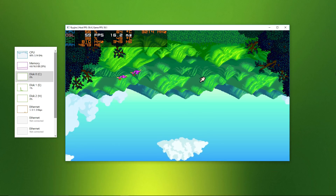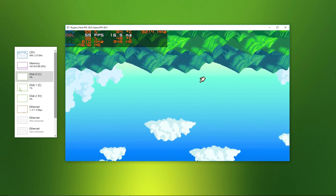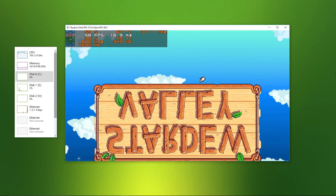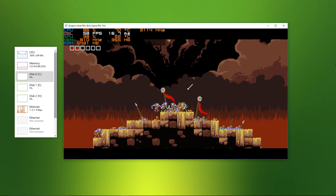Following that, Stardew Valley didn't have working sound yet and suffered from a flipped image bug. There is a solution to this which is related to running Ryujinx in docked mode. Eventually it did crash.